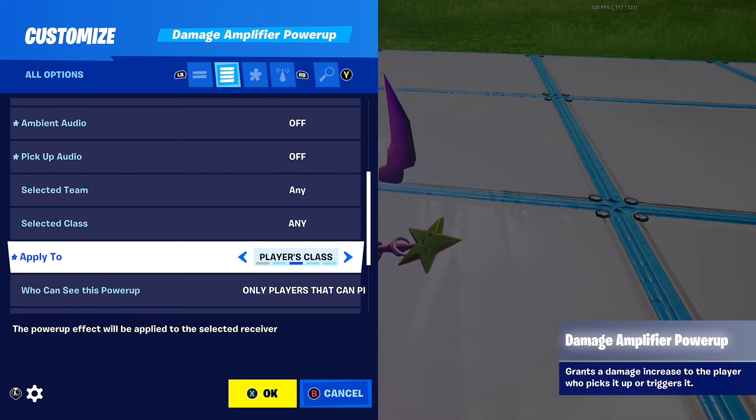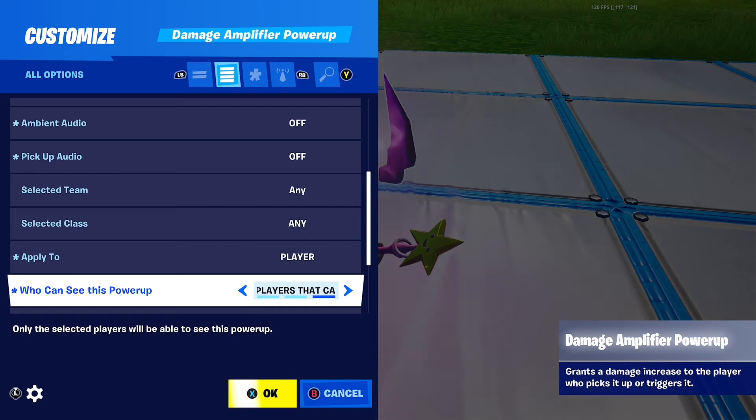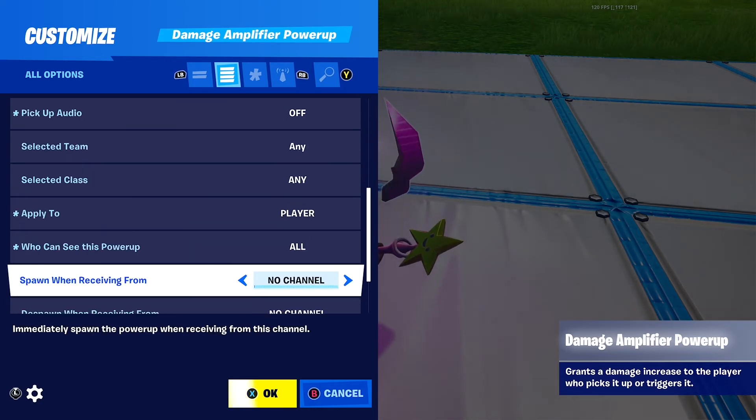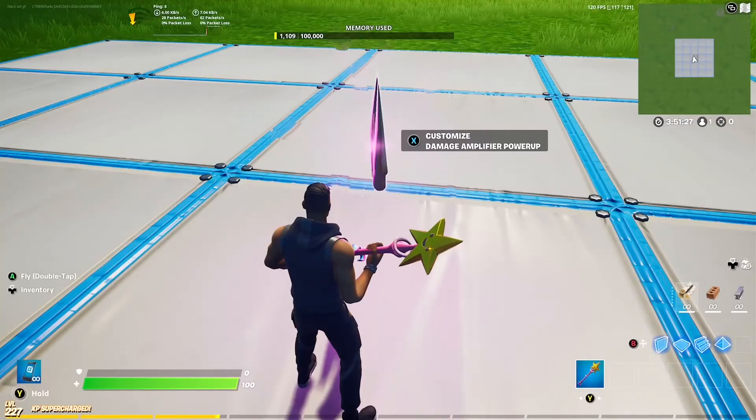Apply to — you can put players team, players class, or same class in players team, or all players, so I'm just going to put player. Who can see this power-up — you can put all, none, or only players that can see can pick up the power-up, but I'm going to put all. And you can also pick up the power-up from the channel.